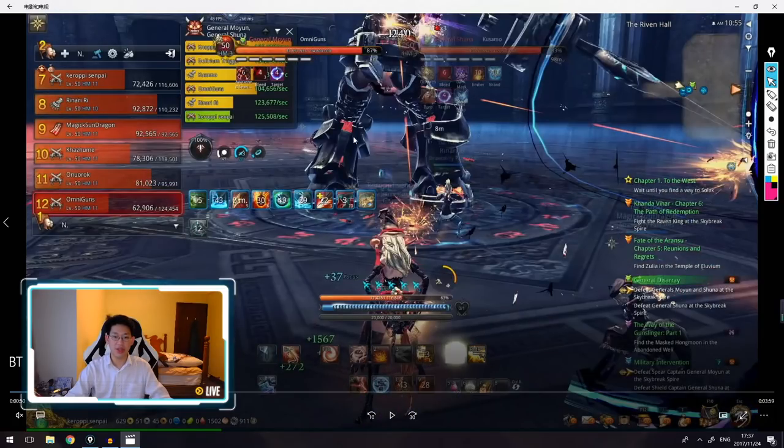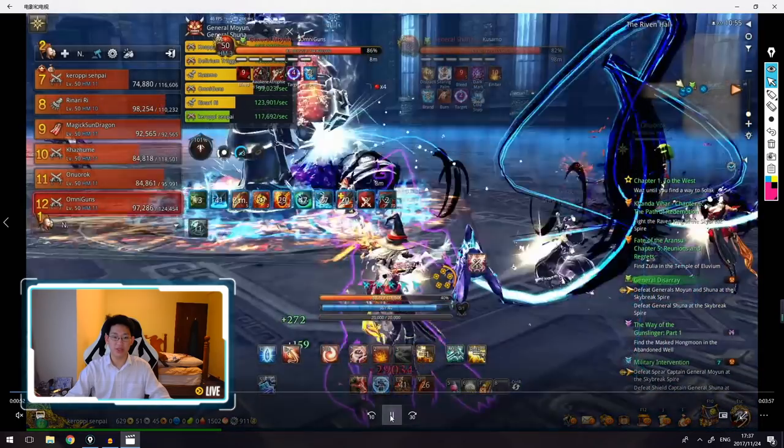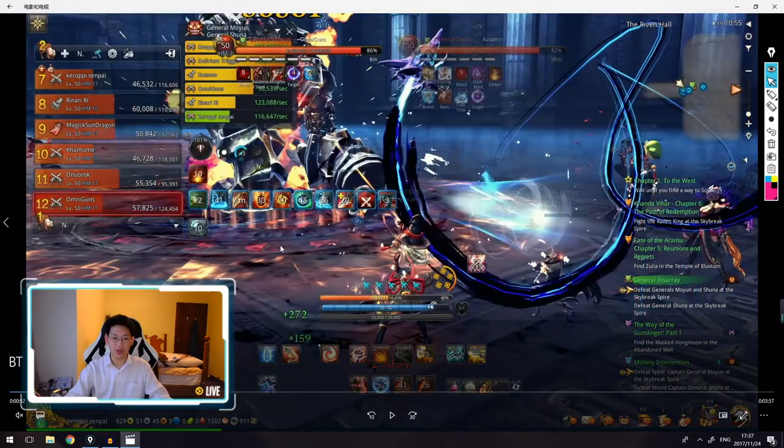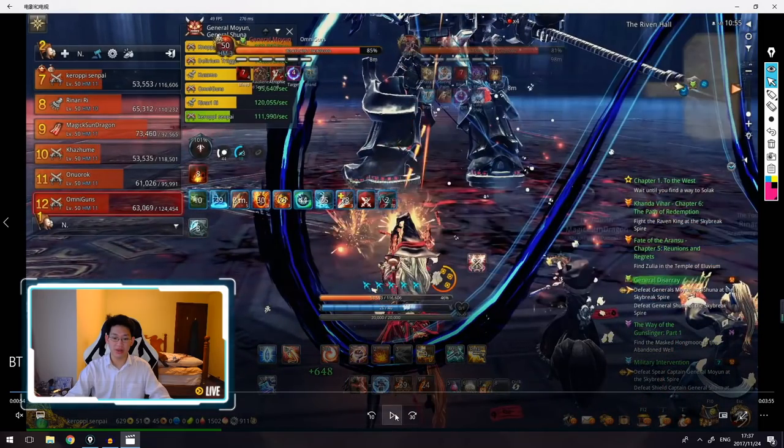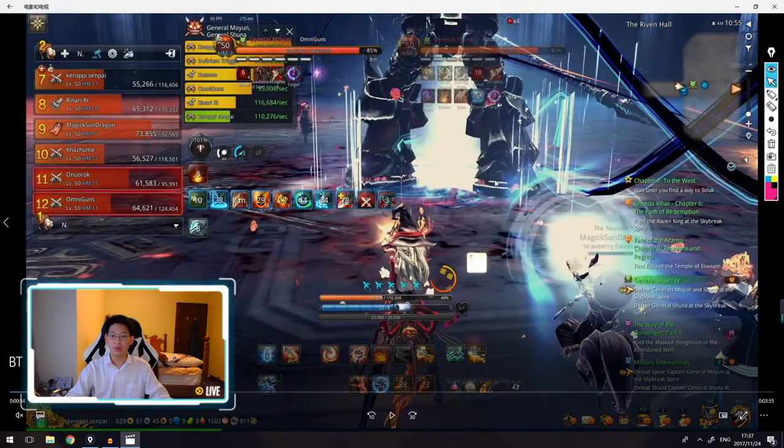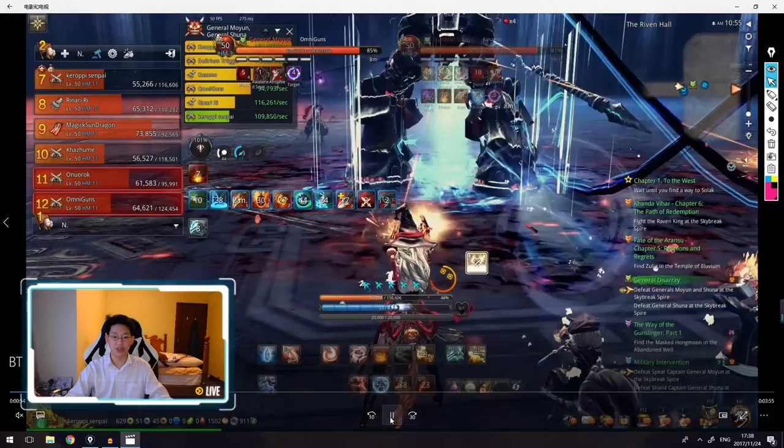Omni gets a little bit too close to the boss and he does his ground slam. Now there's this fire damage thing that stacks up really fast — I dropped 20% HP. So you want to get out of it immediately. Because of this ground stomp, Rin our KFM can't do any damage — he has to stand back, because if he goes into melee range within this red AOE he is going to take a lot of damage.